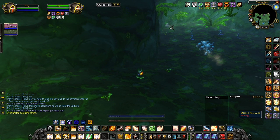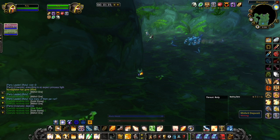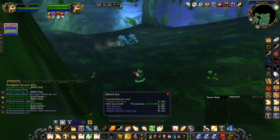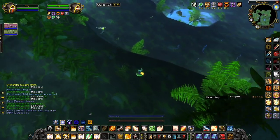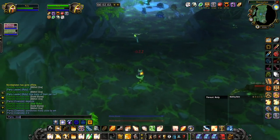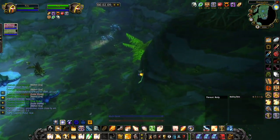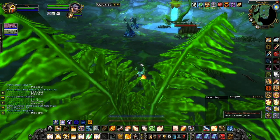Our friend over there is just mining up the mithril node. The best thing to do whilst they're doing that is to head straight towards the boss. We looted a few bits of mithril, got a star ruby and a couple of solid stones. Just near the edge here is usually a ghost mushroom, so keep your eye out for that. There can also be a mithril node just where we jumped, so keep your eyes peeled. Right now we're close to the goblin boss, and our friend has mined the node there, so I decided to engage the goblin boss.